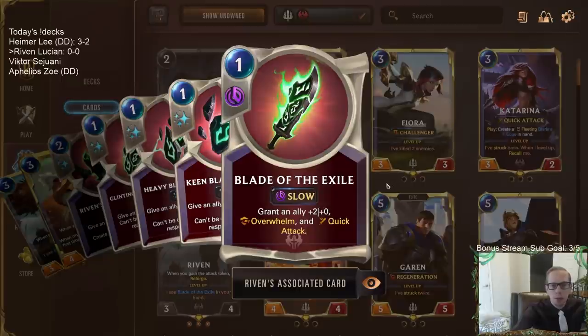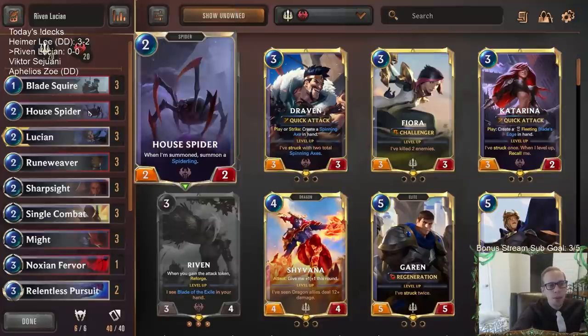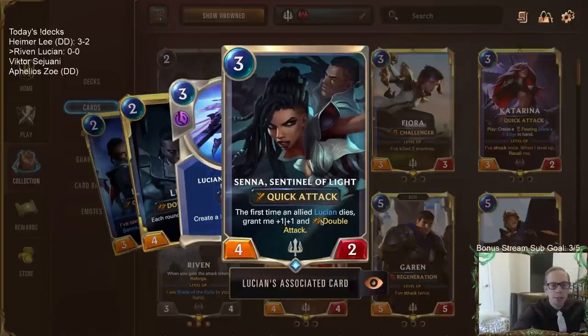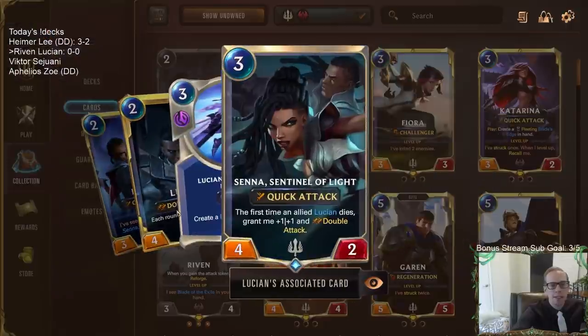This could be something we play on our opponent's turn before an open attack. We also have Blade Squire as a pretty good one-drop, being a two-one now. Whenever it has the last breath — whenever it dies — it gets to Reforge. The main part of our deck is Lucian and Senna. Both can gain double attack: Senna gains it when Lucian dies, and Lucian gains it when Senna dies.